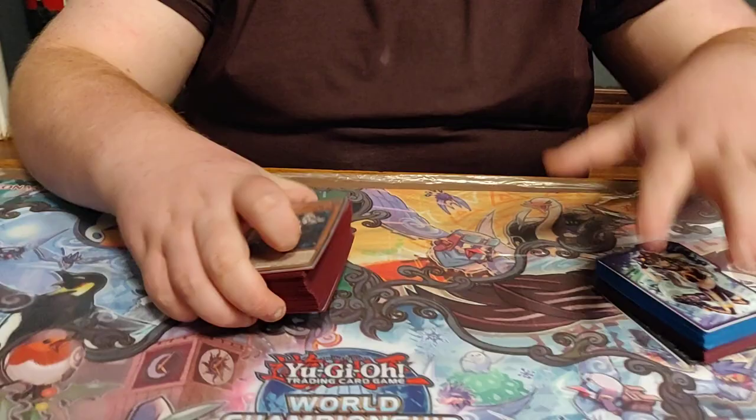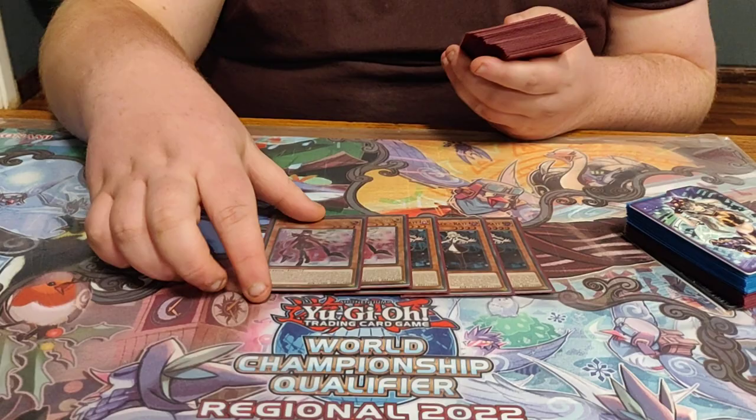So he played Sky Striker, so let's get right into it. For the monsters, we're on 3 Ray. This is obviously really standard, and then 2 Rose. I was originally playing 1, but the hands where you don't play into Striker are the hands where you lose. So just playing the second copy of Rose ensures that will always happen.